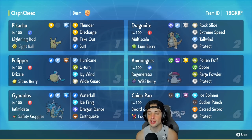Chien-Pao is our final Pokémon and pairs up with Dragonite perfectly, but can also do work by itself. It has the Sword of Ruin ability, Focus Sash as the item, and a moveset of Ice Spinner, Sucker Punch, Sacred Sword, and Protect.